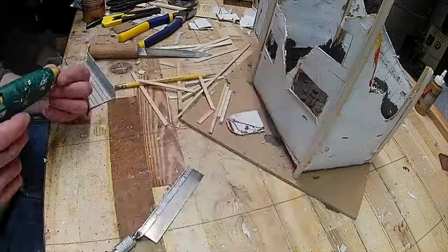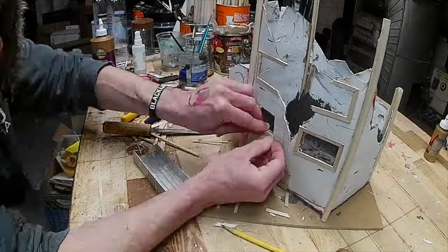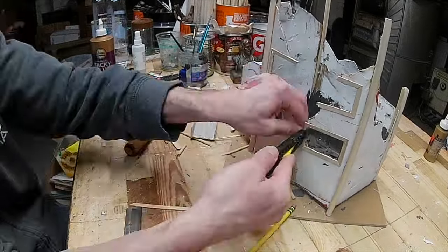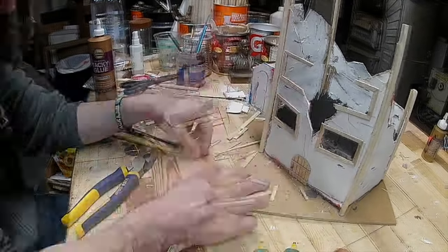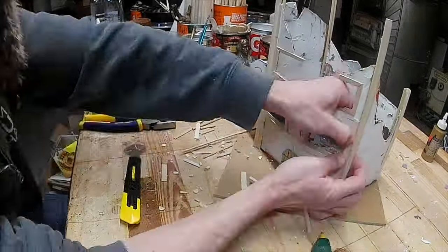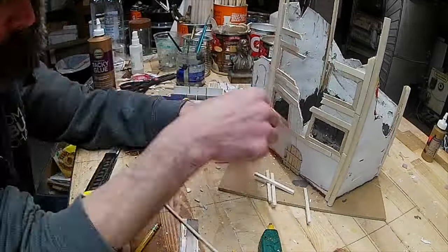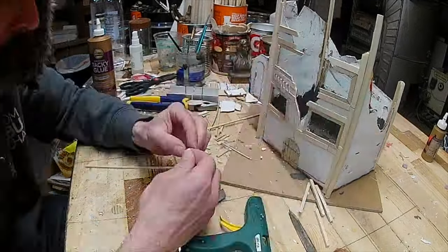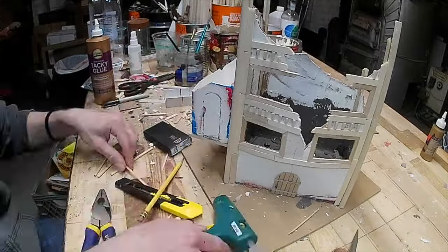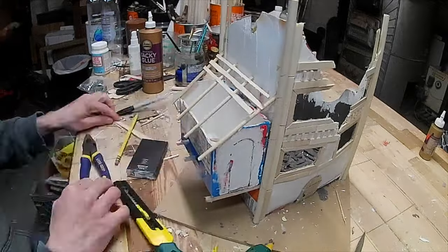When I do a building, I try to think about all of the framework and trying to match it all up with the building. So I did all of the window frames with a certain size popsicle stick, and then did the fancy stuff on the outside — I don't know what the heck it's called — with a wider popsicle stick, and then used some balsa wood for these little embellishments. I tried to make sure I stayed in that order so that it had a consistency throughout the building.